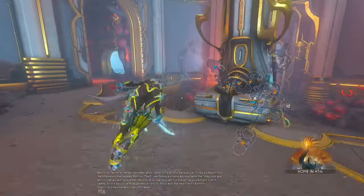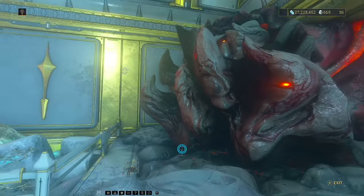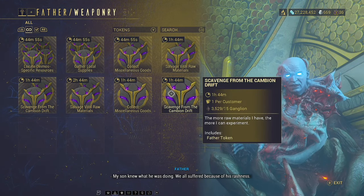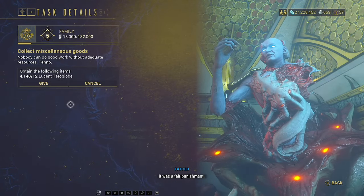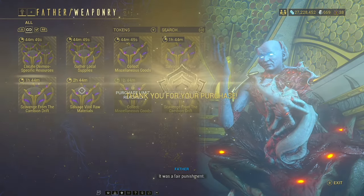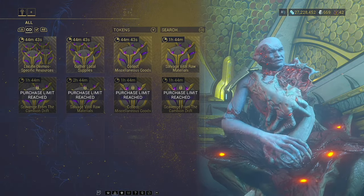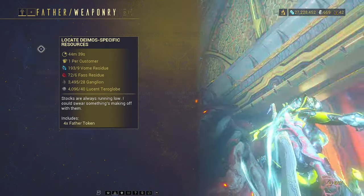Another good way, especially if you're doing the Isolation Vaults, is to trade some of the resources to Father. You'll find here in Parts Requisition you're going to have been building up all of these different resources and you can get Father tokens really easily, which is the secondary reason why you would want to do Isolation Vaults — because it gives you a good mixture of all the different resources you can get in the area without having to go and mine them or fish for them.